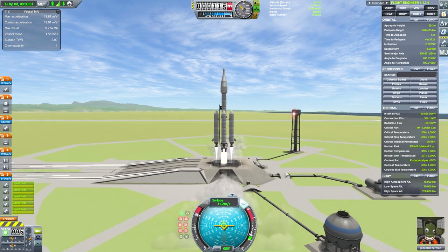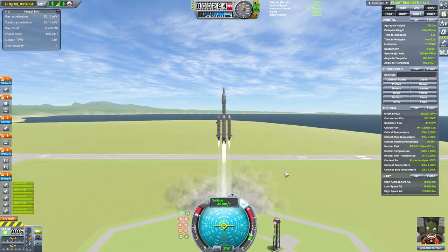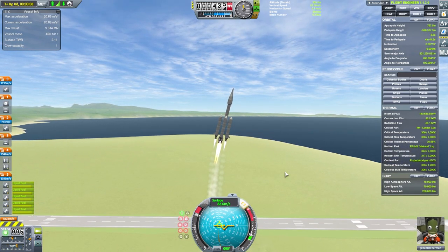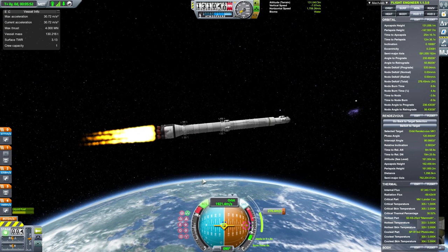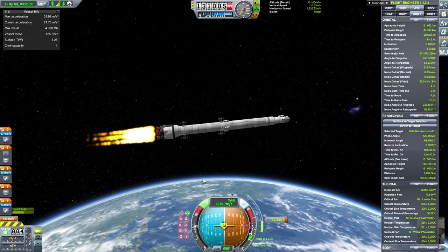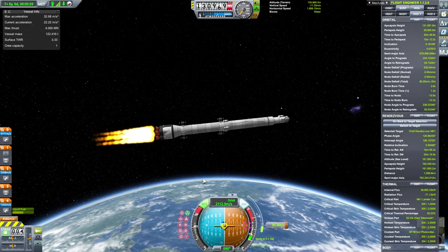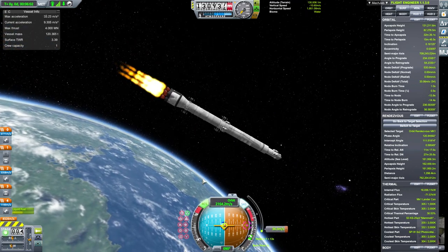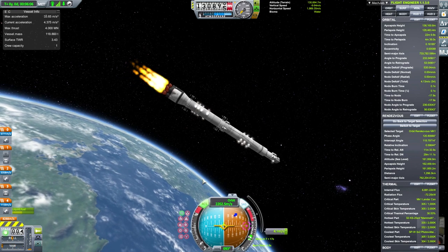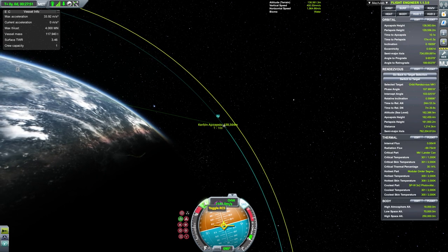Now with the vessel you're going to rendezvous with, you need to get into a lower orbit than the other one. Then make the orbit perfect for everything to line up.